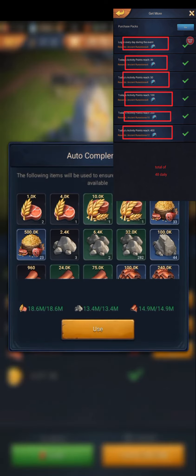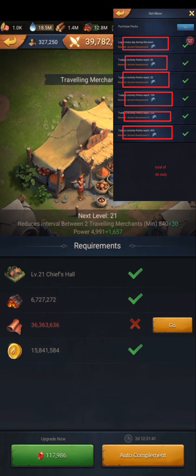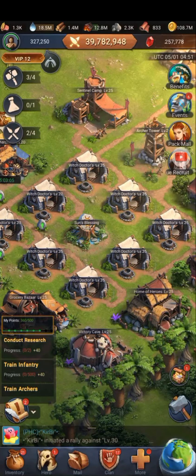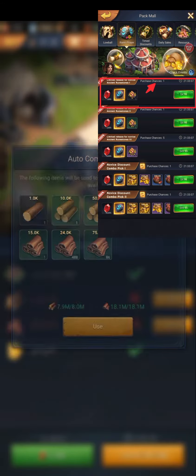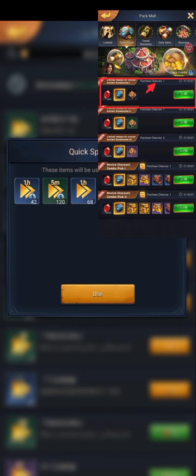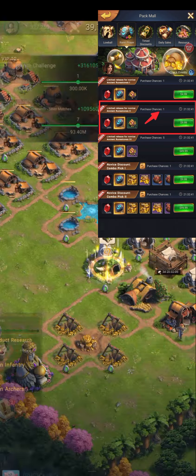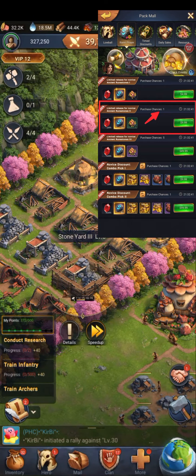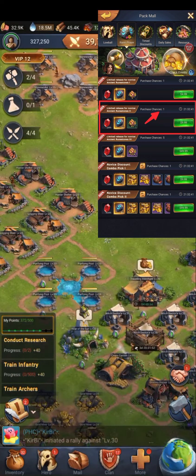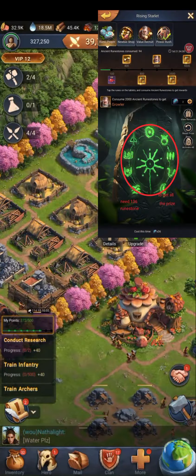This event will last seven days. If we compute the Ronstone we can get for free: 48 times 7 days equals 336 Ronstone. Since 2000 Ronstone are needed to get Growler, the total you still need is 1664. So you have to spend money. If you buy the packs worth ten dollars and five dollars, you will spend fifteen dollars per day. Those two packs contain 225 Ronstone, and you must buy them every day for seven days — 225 times 7 — you can collect 1575 Ronstone, costing 105 US dollars.